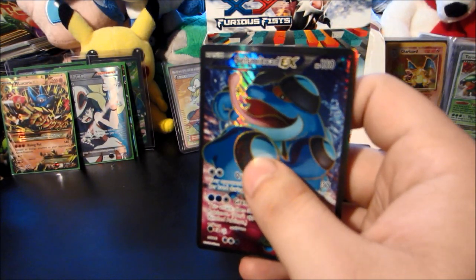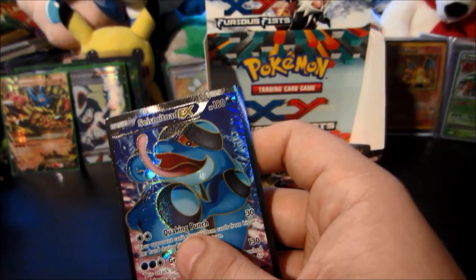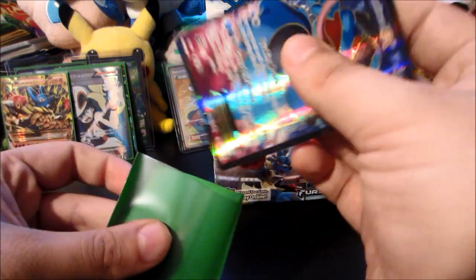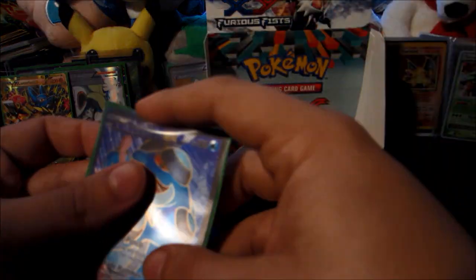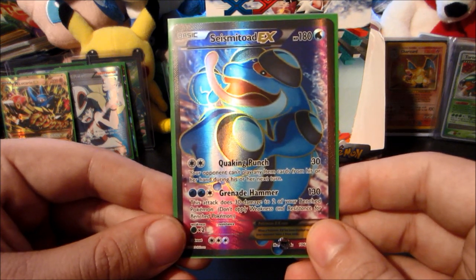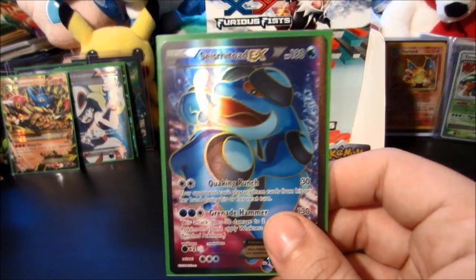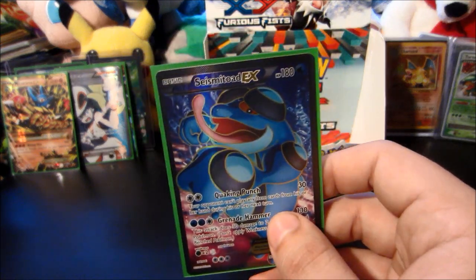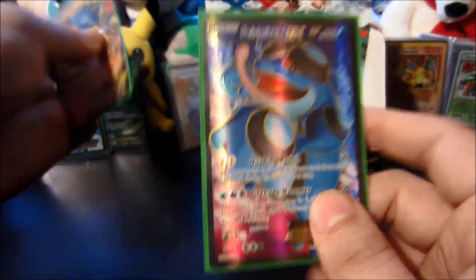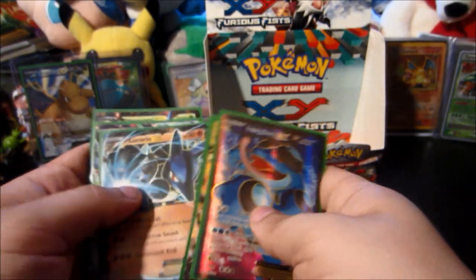Oh my god, yes! Oh I'm so happy right now — I pulled so many cards that I needed just to complete the set. What a way to end it with a Seismitoad EX full art. I had a feeling if we pulled another full art it was going to be a Pokémon EX card, not another supporter like the beautiful Karina, and it certainly was one hell of a full art to pull. What a way to end it — six ultra rares including a Secret Rare and two beautiful full arts.